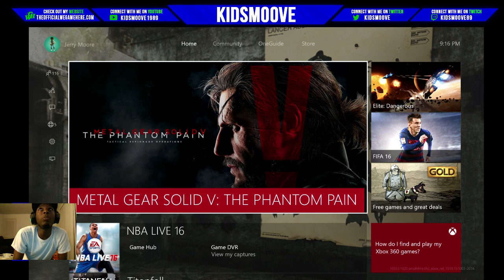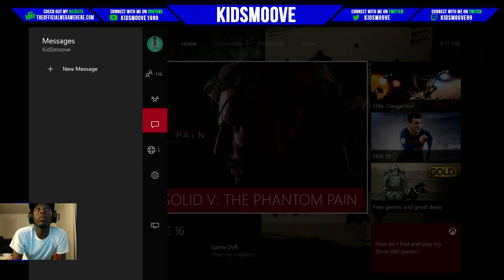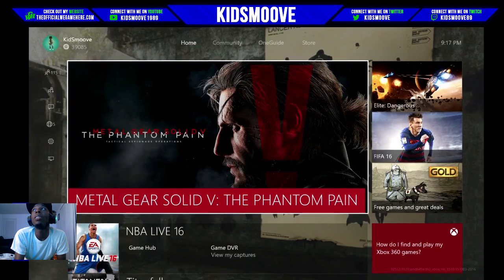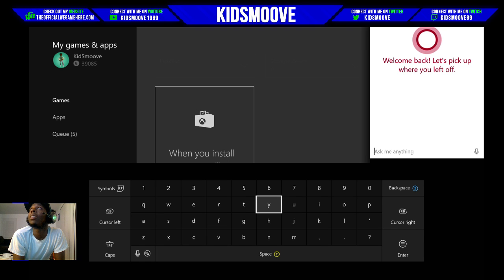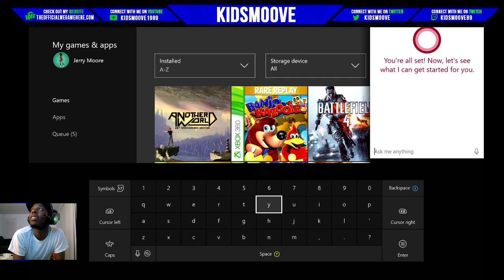So let's do what we're gonna do — we're gonna bring up the side snap, go down to settings, go over, and go up. Nothing is highlighted right now. If I go down I highlight whatever's next on the option, so I'm gonna go up one more — nothing's highlighted — and hit A, and that should bring up Cortana. There she goes, she's booting up.